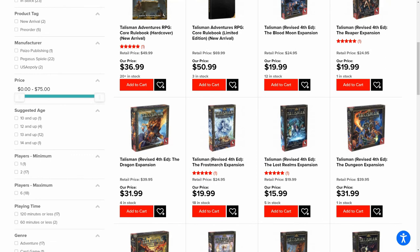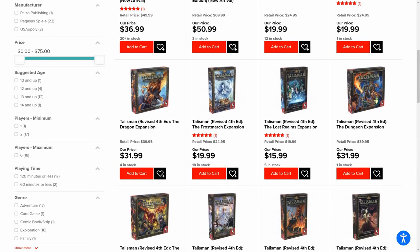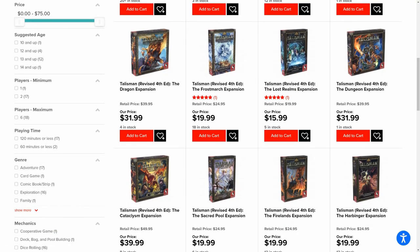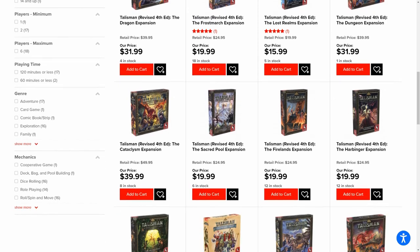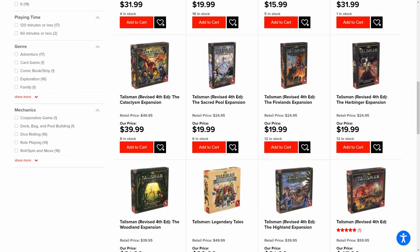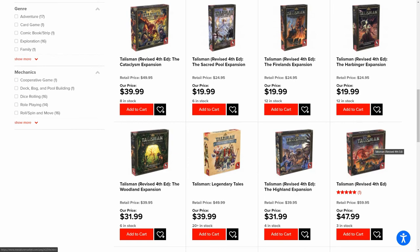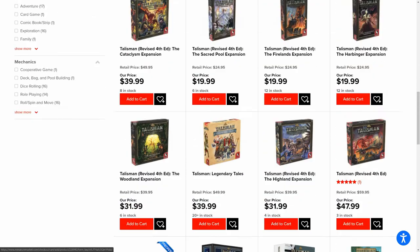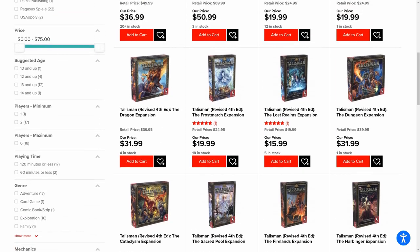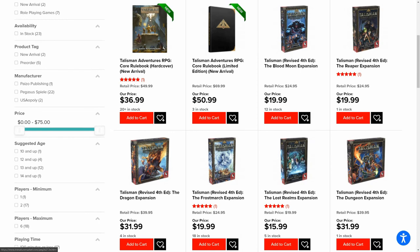Fantasy Flight were doing it and lost the licence, and Talisman became very expensive. If you wanted the Lost Realms — which includes two small expansions — that would have cost above $200 retail in the Fantasy Flight edition. But the Pegasus edition is absolutely phenomenal. I think it's better quality than Fantasy Flight — the minis look better. You're getting a better edition with Pegasus. Vanilla plus four corners is what you need. The smaller box expansions will be phenomenal too — the Lost Realms is the essential small box and Blood Moon is the second essential.